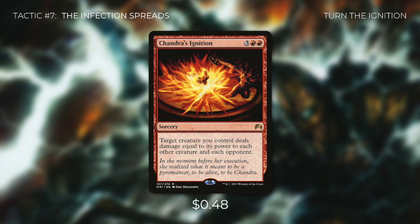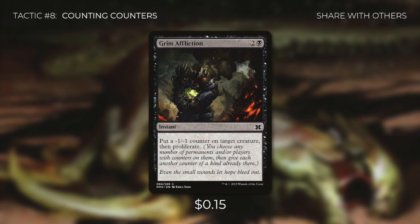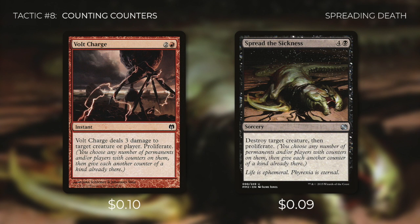Let's go through some more cards that help us proliferate in tactic number 8: Counting Counters. Grim Affliction puts a minus 1, minus 1 counter on target creature and then lets us proliferate — adding more and more counters to opponents' creatures and more poison counters to opponents. Volt Charge deals 3 damage to target creature or player and then we proliferate, also helping us finish off a low opponent or creature. And Spread the Sickness lets us destroy target creature and then proliferate. Proliferating is very effective with this deck, especially in combination with the next cards coming up.